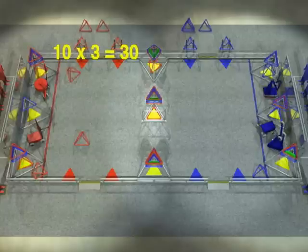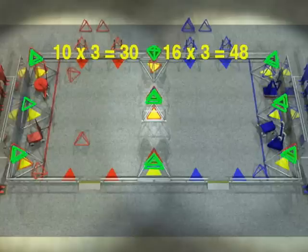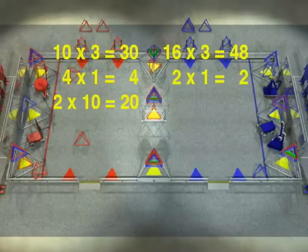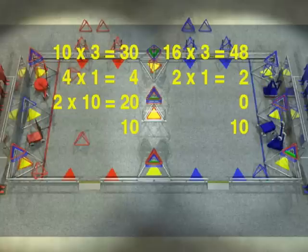Teams are awarded three points for each tetra placed on top of a goal, and one point for each tetra on the floor in the base of a goal. Each row of tetras placed on top of goals receives a ten point bonus, and having all three robots behind the end zone line receives a ten point bonus. In this case, Red wins 64-60.